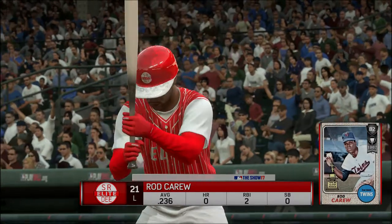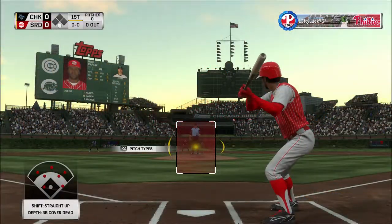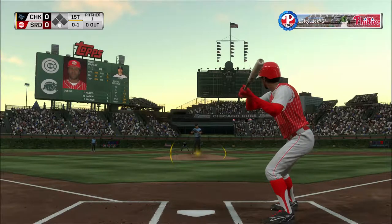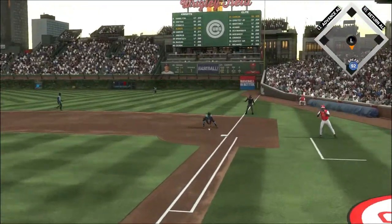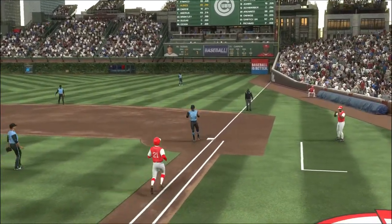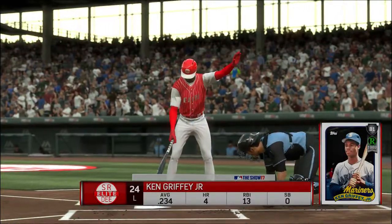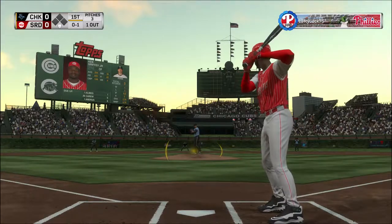Standing in Rod Carew, he'll lead things off here in the bottom half of the first. Into the windup, here comes the 0 and 1 — down the first baseline, taken in by Carew. He'll take it to the bag himself and the leadoff man is gone here to start the home first. So one away.